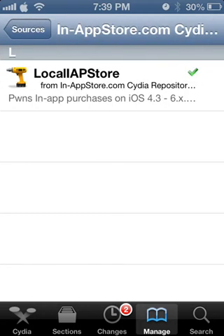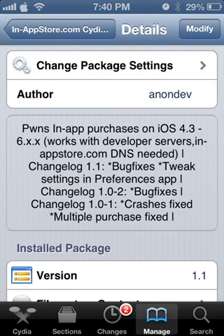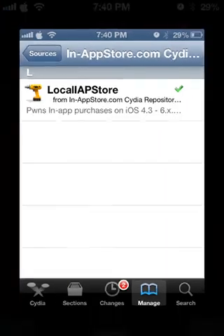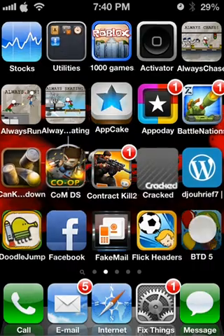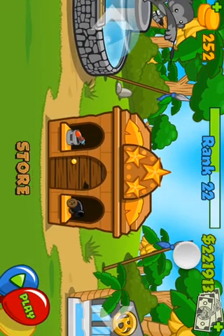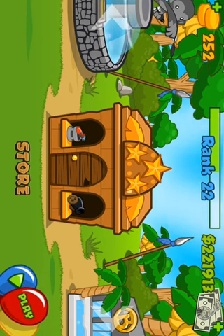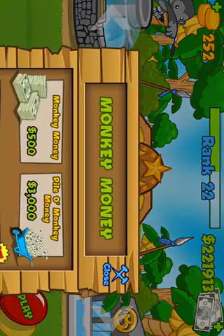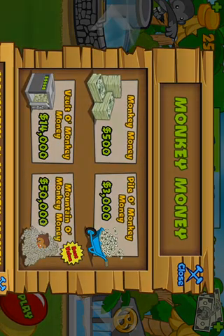Right there — it's the only source, so it's local i-app store. It loads the definitions right here. For example, I'm going to do it right now on BTD5. You guys can see I have 22,100, 1,913, and 252 tokens. So you click Add and I'm going to go to the highest.